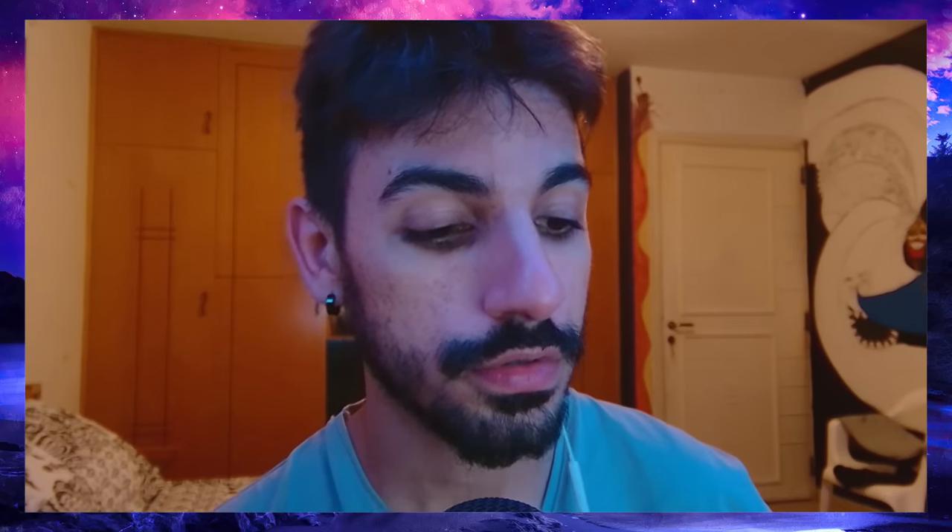At the beginning of my Fallen Charger farms, I used to camp this guy for hours and give up when my War Mode was off. But one day I turned it on and went to the Maw, and literally 20 minutes later, he was there. The rare — the Fallen Charger — has a few spawn points in the Maw. He will most likely spawn in the Crucible of the Damned or in the Tremaculum. Sometimes he has a chance to spawn at Perdition Hold, but I can't personally confirm that.